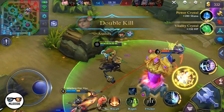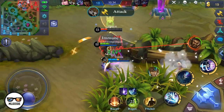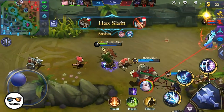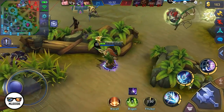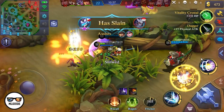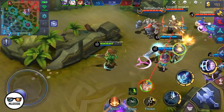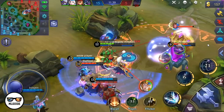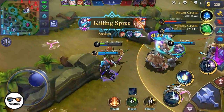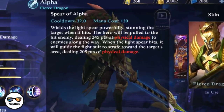Imagine fighting an enemy hero with three or four minions beside him — that's 5% per target on your attack speed. Depending on the circumstances, your attack speed can dramatically increase, not to mention the insane HP regen you'll be getting from all those targets. There are a lot of items that can further help increase the lifesteal from this skill. Because of all the recent updates, the most effective build for Alpha has changed, but we'll discuss that later.